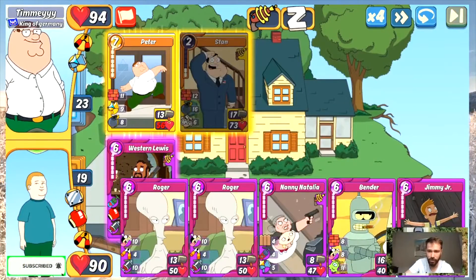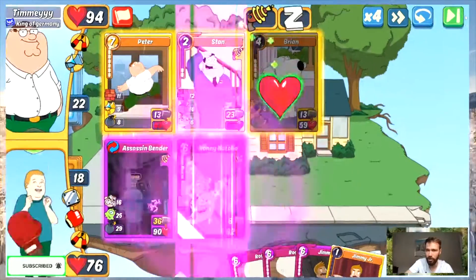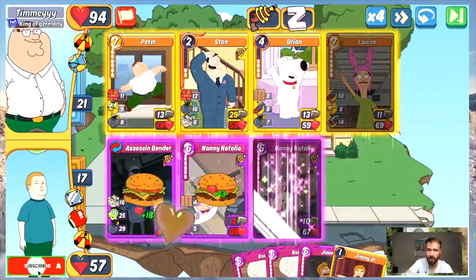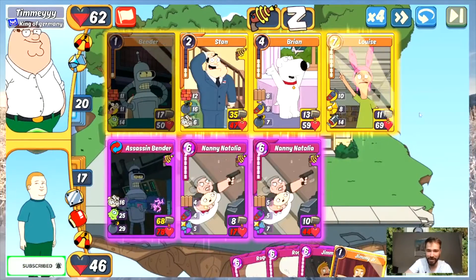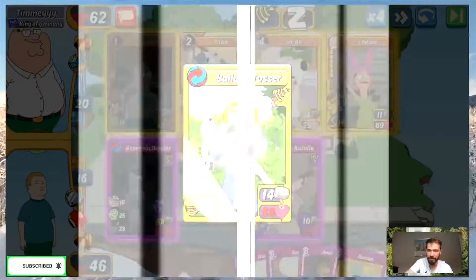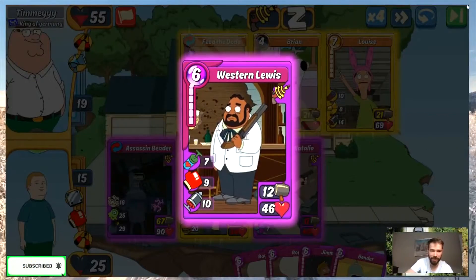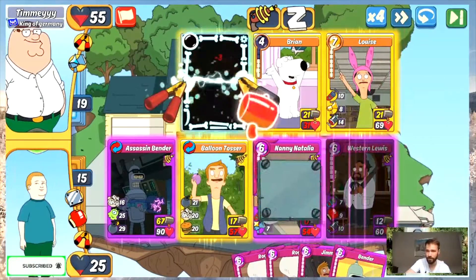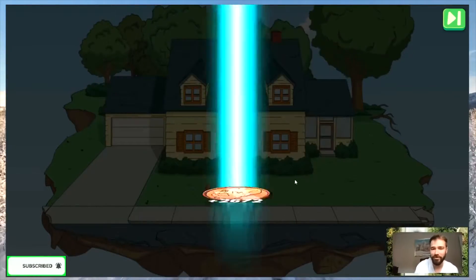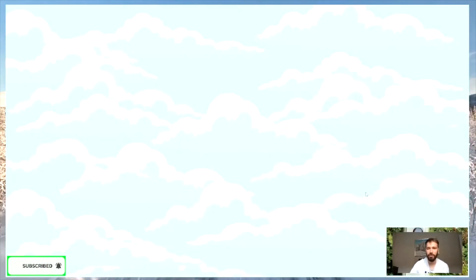Dropping my Assassin Bender — hope this guy will start rolling out a little faster because I'm getting destroyed pretty quickly. Nice — first win of the day! First win of the day, let's go!